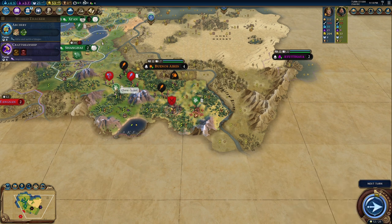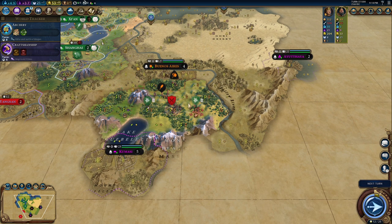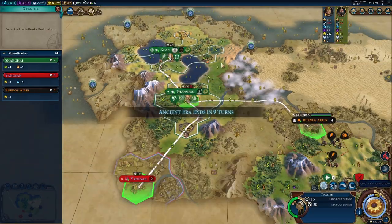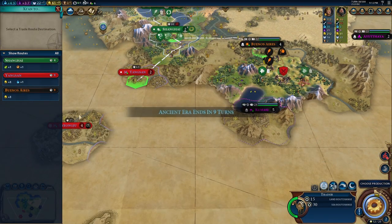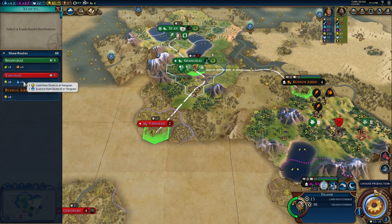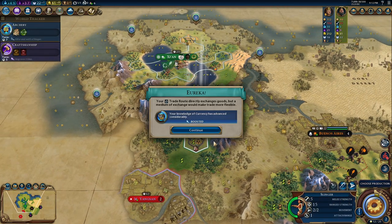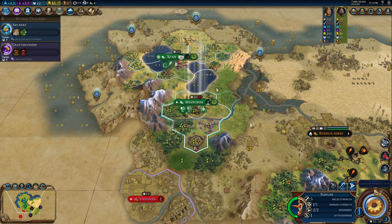Let's fortify our units because we have to attack together, maybe also with the flanking bonus. I'm not even sure if those two guys can get a flanking bonus, but I have nothing to lose anyways. The city-state is helping me here. I could give my capital three gold and one science, or I could go to Shanghai and get plus one food and plus one production — and I think I will go in that direction.